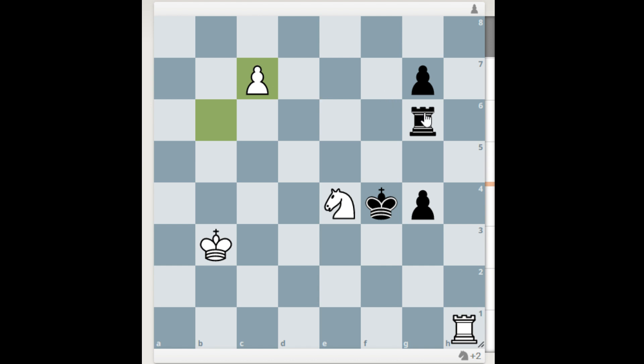So what does white do? White takes here, threatening c8 queen. Black has basically one move — to c6. Here is the masterpiece by white. Pause your video and think about what white does.